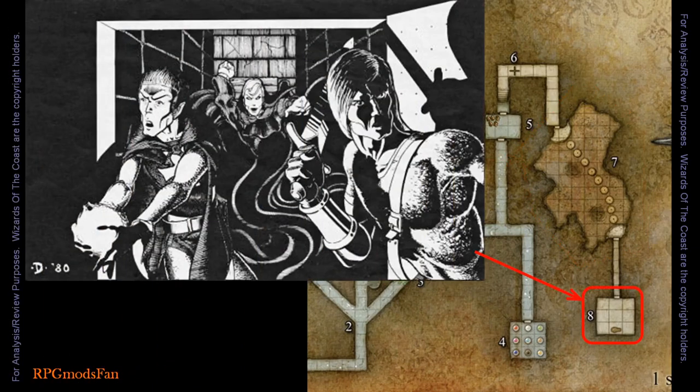Room number 8 is affected by a darkness spell, so when the player characters open the door they will see utter blackness. The vampire Tenmir lairs here. Under his coffin, in a niche in the floor, is the Warhammer Whelm, as well as the vampire's considerable treasure.